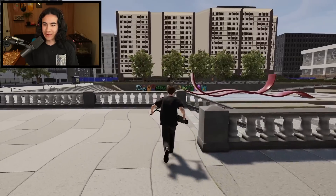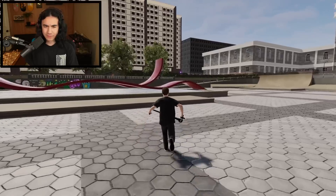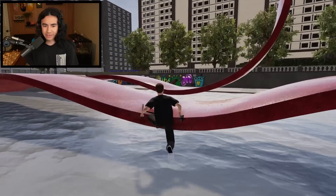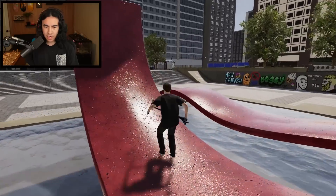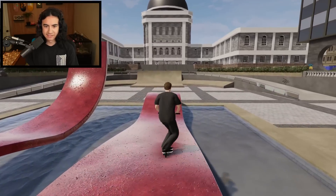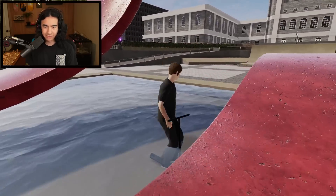Look at these cool wavy bacon ribbon things — these look like they're fun to scoot. What is the verb you use? Because, you know, skateboarding you're skating. Scoot? Are you scooting? Are we going to be scooting around? Oh, I'm actually in the water — this is a fountain. I can jump! This thing is sick, it's like really textured. I don't know why I started by going this way. Power slide! That was kind of cool.